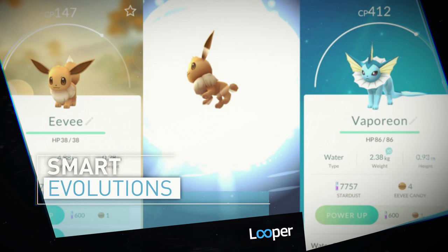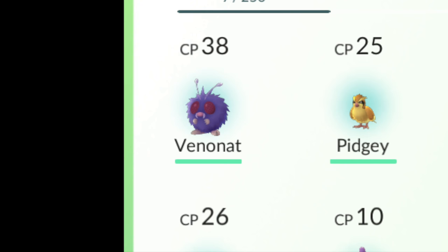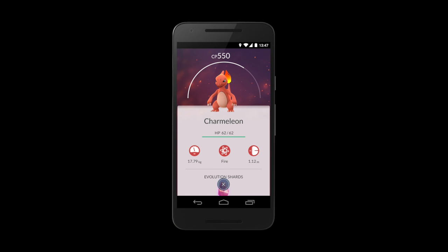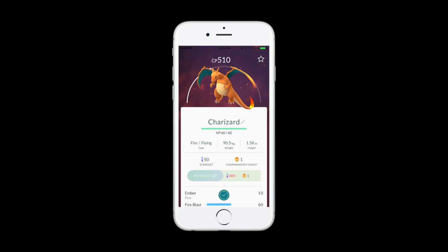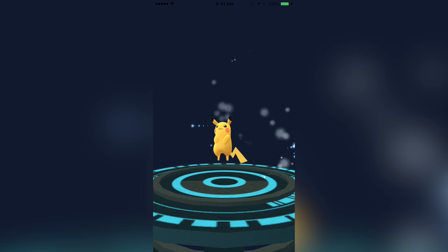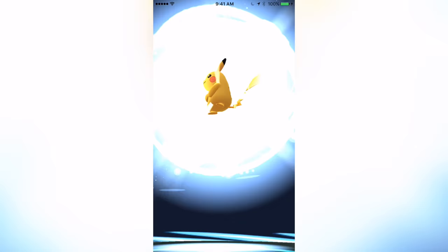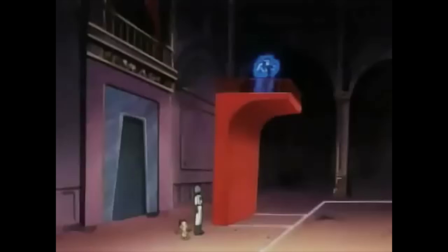Hold on to your highest CP Pokemon and transfer lower level duplicates to Professor Willow in exchange for candy. Don't waste your candy evolving a Pokemon if it has a low CP bar. While it'll still get a relative boost in power, it will be in the exact same position on the CP arc in its evolved form and cost you more candy and stardust to power up. Aim to evolve Pokemon that are already strong in CP, or power them up first before evolving. If a Pokemon's CP arc is completely full, that means you cannot power them up any further due to your trainer's level. Level up your trainer first and then that Pokemon will have space to be powered up again.